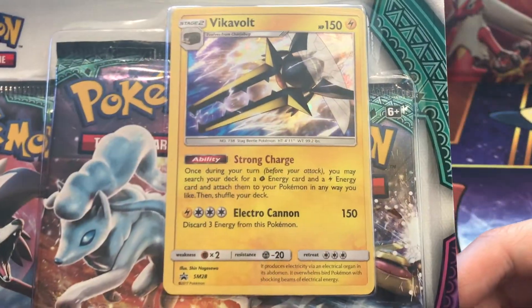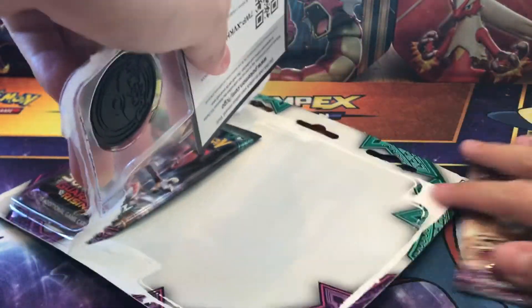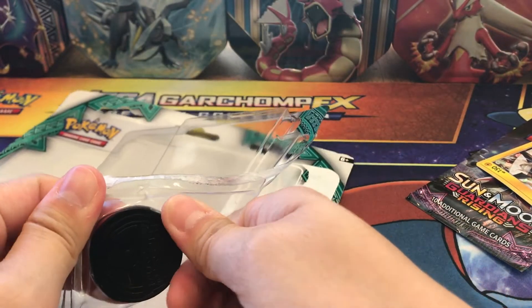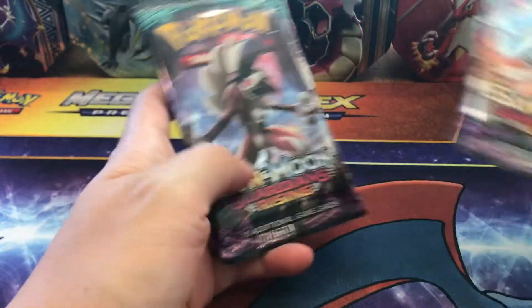We got the beautiful Vikavolt right over here. I got my hands in the sleeves because I'm expecting greatness from this awesome blister pack. So the rules are simple: reverse rares are one point, two points for holos, three points for GXs, and four points for full arts. Secret rares or hyper rare gold cards are five points. So any other type of full art is four points.